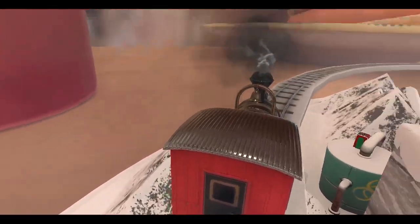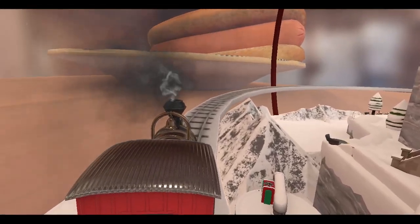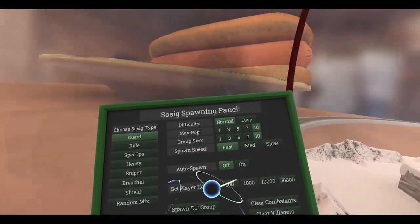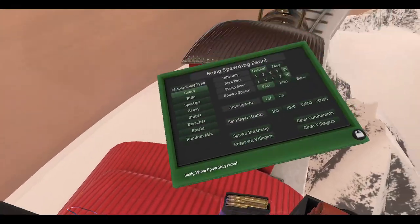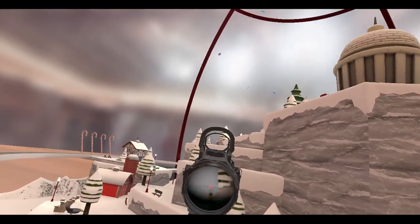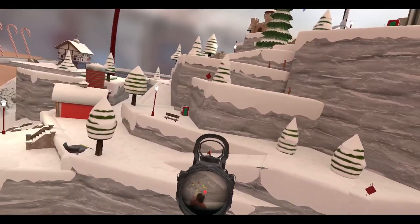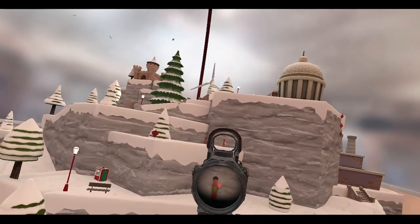Well, since we're here, let's get started on killing some SOSIGs. I know the train's gonna stop but hey, we're gonna have some fun. Clear combatants, set this all up, spawn speed fast — let's go. Wait — I don't have a magazine on this thing. I don't have a magazine. Let's go.